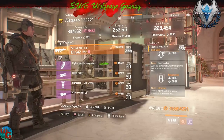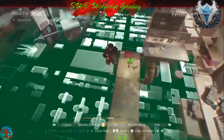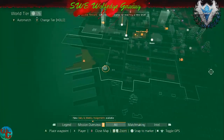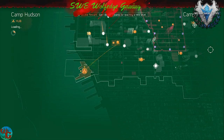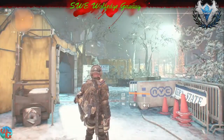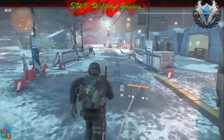An AUG — not so great — and a laser. You be careful out there. Let's go to the hub, Camp Hudson. All right, let's start over with the gear vendor and then we'll go to weapons.